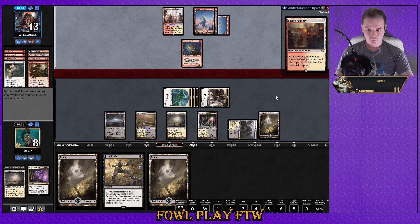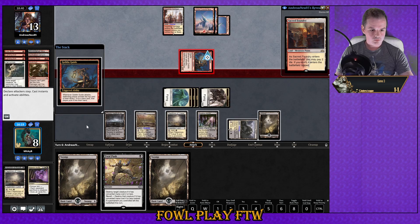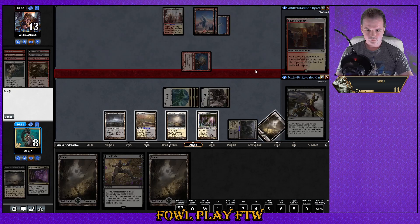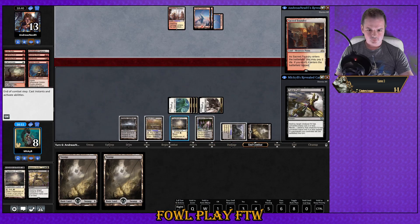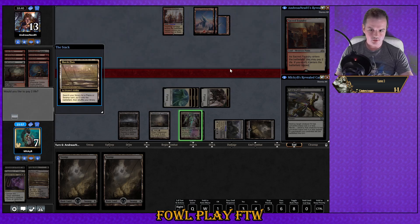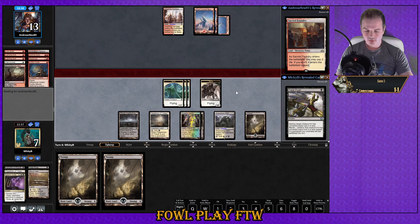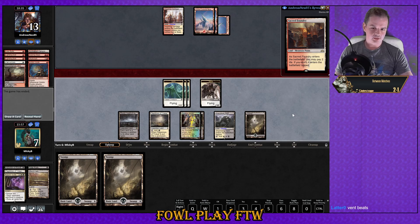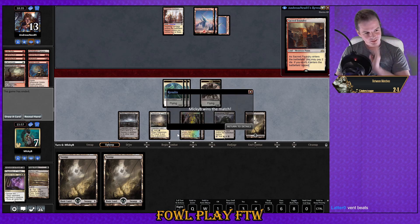Goblin Guide — oh hello! We can filter our draw with the Marsh Flats here. Fatal Push on top. The last card in our opponent's hand is the Sacred Foundry. We can start attacking with Shambling Vents now. Opponent concedes — sweet! Getting there. That was very quick.